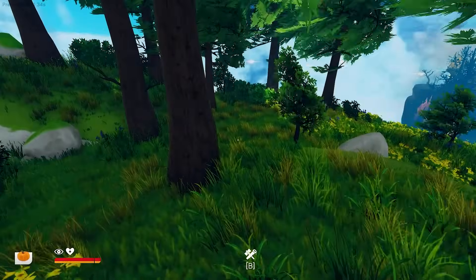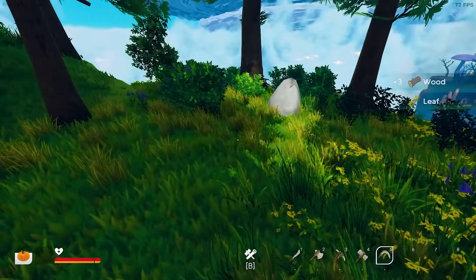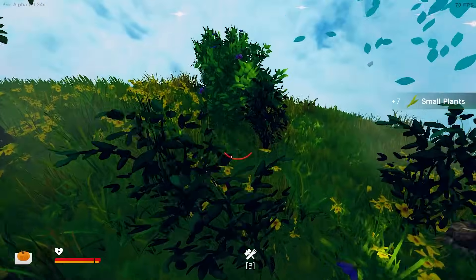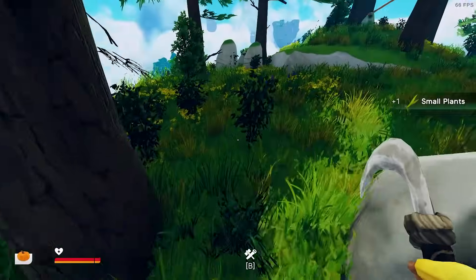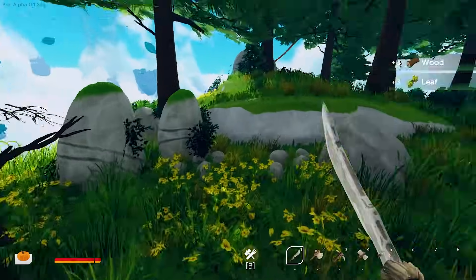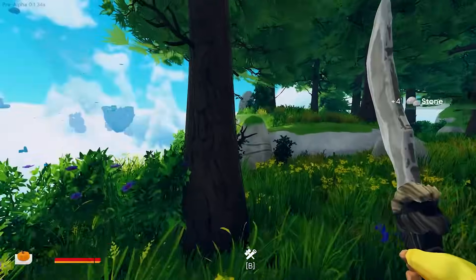I went around chopping trees, collecting stuff, and even made a sickle. These plants give me small plants which I think are for feeding animals. I was wondering how to get those fibers — randomly it gave me some, but I think this is definitely how you do it: by taking on these corrupted places.